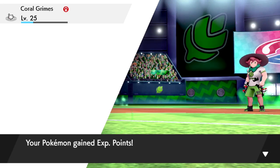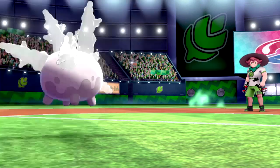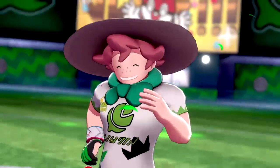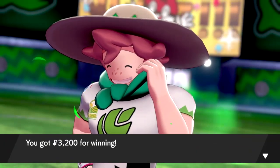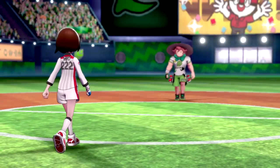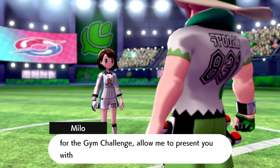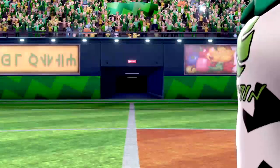The fact that Corsola would not obey us was one of the most frustrating things I've ever dealt with in a Pokemon game. But we did it — we beat Milo. Now Corsola would obey up to level 30 with this badge, and I definitely did not want to make that mistake again.